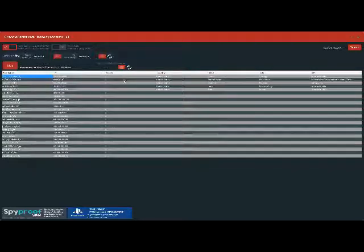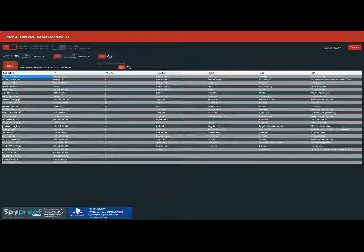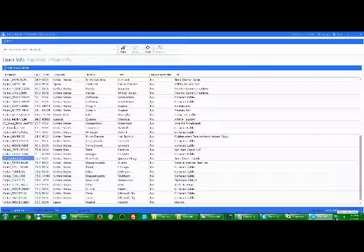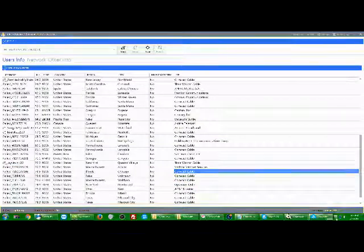Here we go. You can see: failed, failed, failed, failed — those are people who have updated their IP since the update, which I highly suggest you do. People who have not updated end up showing like this guy, this guy, this guy. It's a little bit lower than 50% this time, but you can see on Console Sniffer what it actually gives us.